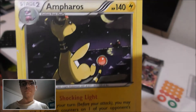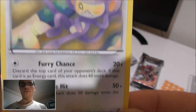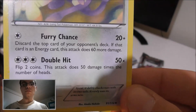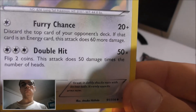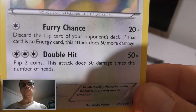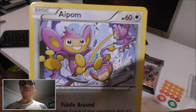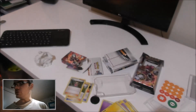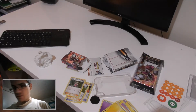Looks nice. And we've got another cool Pokemon — very nice. Decent attack on this guy: 50 times, two coins, that could go up to 100. And Fury Chance is quite good. That's a very handy card — a bit all-round.